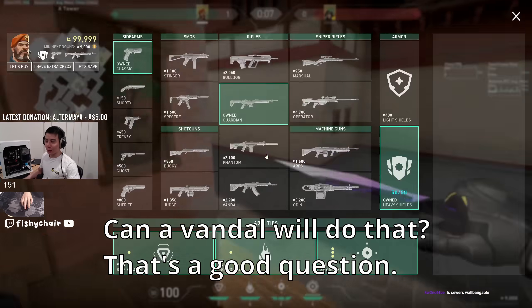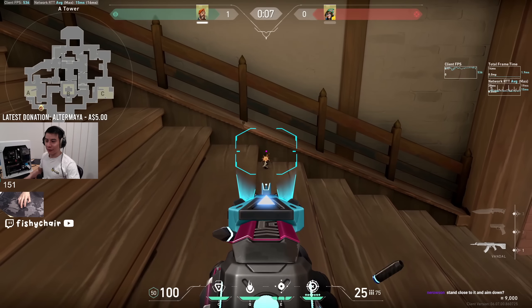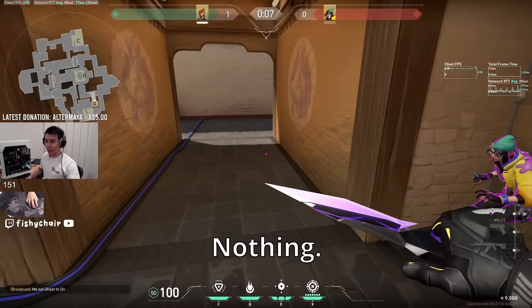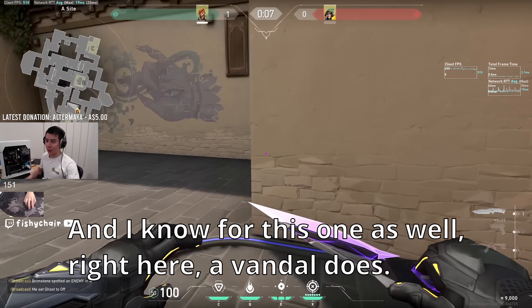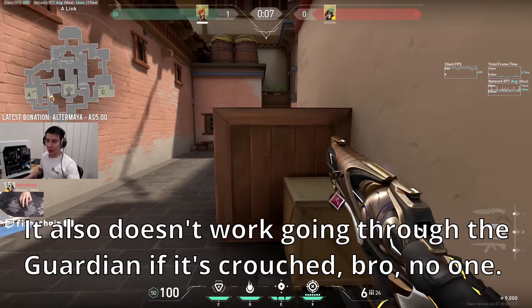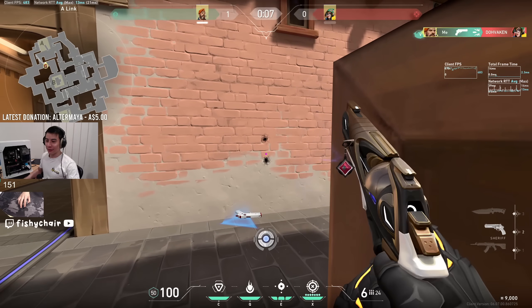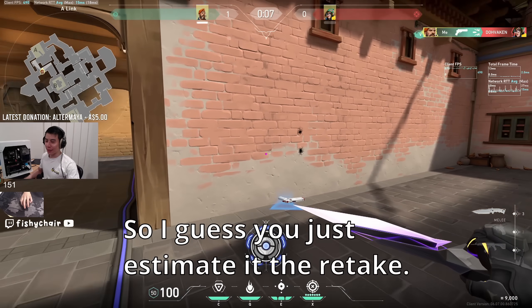Can a Vandal do that? That's a good question. Are you in the same spot? No. Can you try crouch? Nothing. Nothing's coming through at all. So a Vandal doesn't work. And I know for this one as well — right here — a Vandal also doesn't work. Is the Guardian doing it if they're crouching? Sure. So I guess you just estimate it — the retake lineup.